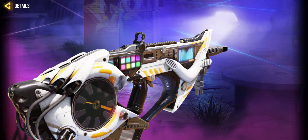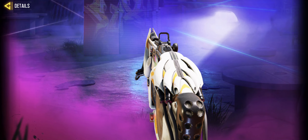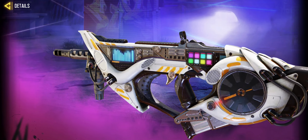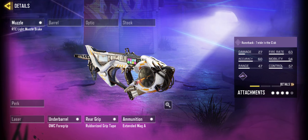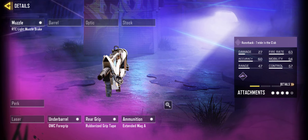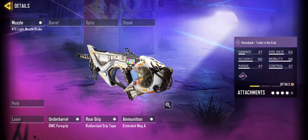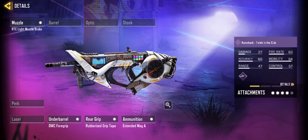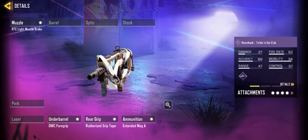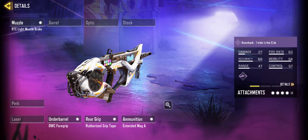Here is the Razorback epic skin at Tier 10. Honestly pretty clean skin, and the iron sights are super clean — kind of looks like an Apex type of gun. From what I've seen of gameplay it looks similar to a gun from Apex.